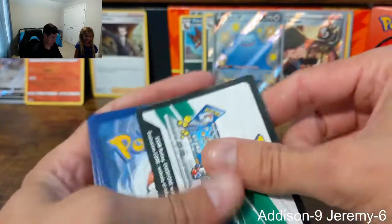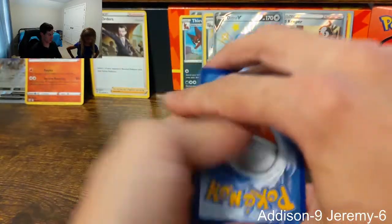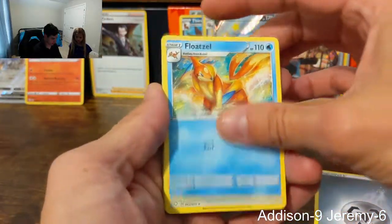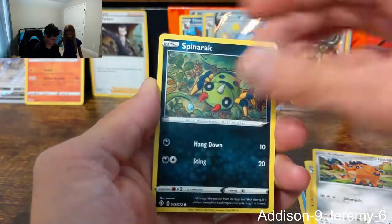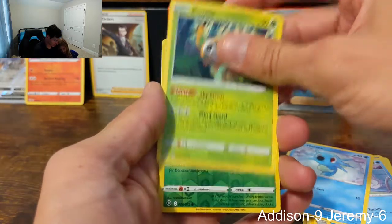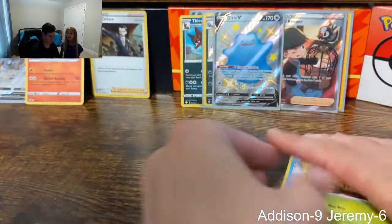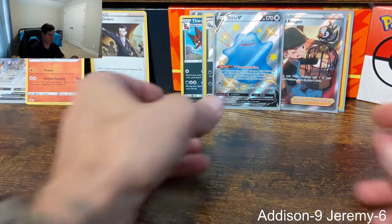Last pack — Charizard pack art. One two three four. Psychic? No, metal. Floatzel, Rusted Sword, Luxio, Qwilfish, Spinarak, Snom, Horsea, Rowlet — and a non-holographic. Alright, let's do a full recap.